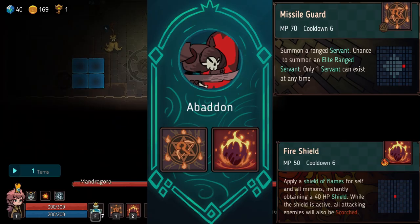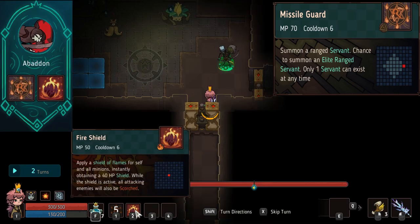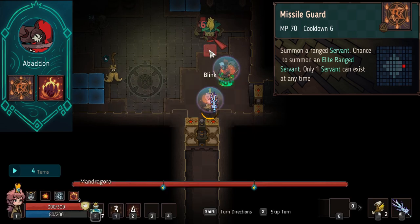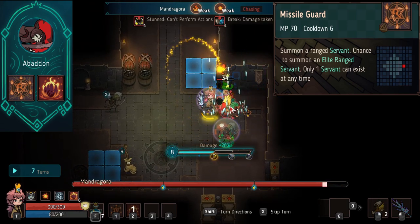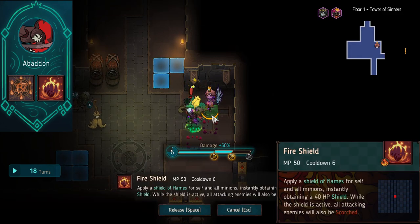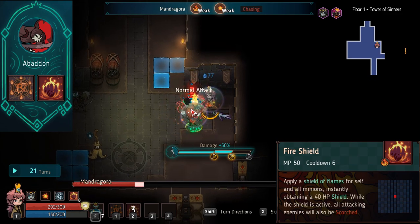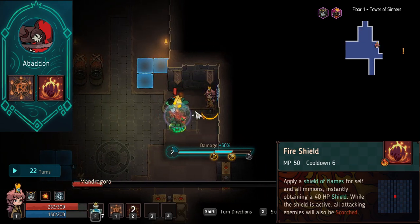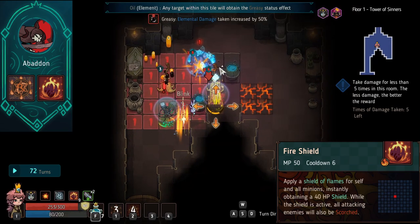At the top of B tier we have Abaddon. He synergizes really nicely with other familiars. First ability, Missile Guard, summons a ranged servant — similar to Witching Crow's melee servant but ranged, so its survivability and life expectancy is much higher, meaning it can do a lot of damage over time. That synergizes really well with the second ability, Fire Shield: apply a shield of flames to yourself and all minions. Your ranged minion takes less damage anyway, and if he does take damage, he's got a full THP shield. On top of that, you get to play more aggressively — absorbing damage so it doesn't hit your HP bar. These two abilities and their synergy put Abaddon at the top of B tier.